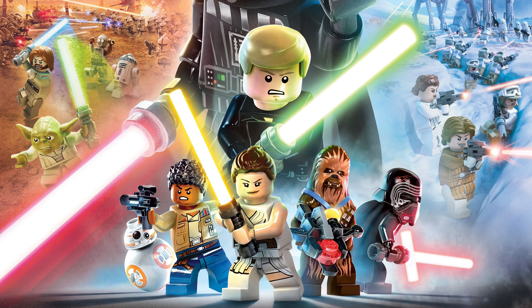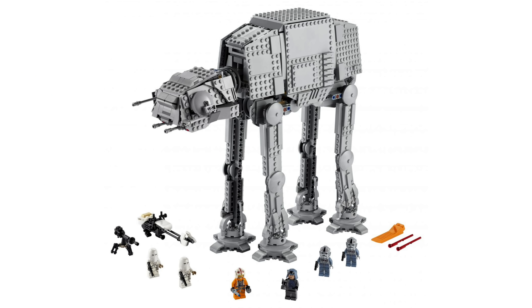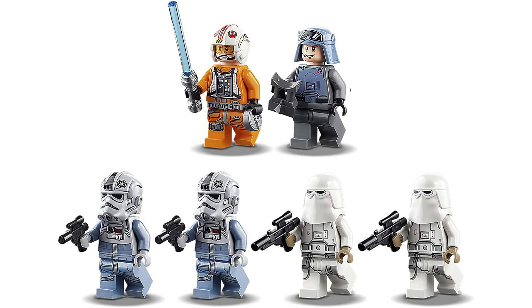Some elements included in some of these sets will already be unlockable in the main game, such as minifigures and vehicles. One of these sets is the AT-AT, which includes a brick build of the AT-AT itself, as well as a Hoth speeder bike and minifigures of Luke Skywalker in his Rebel Pilot uniform, General Veers, two AT-AT drivers, and two Snow Troopers.